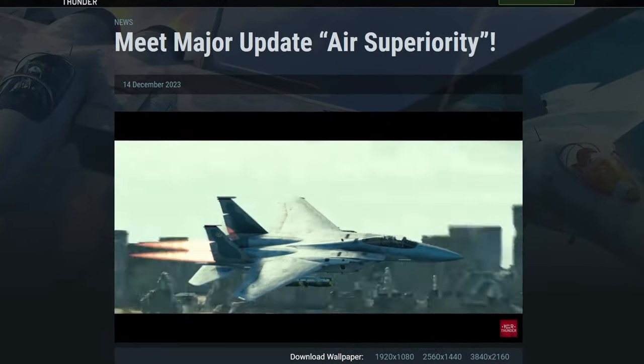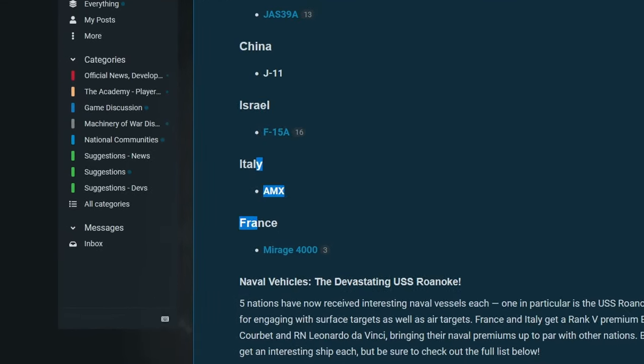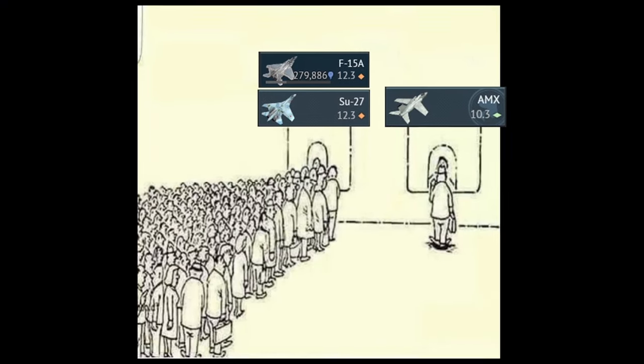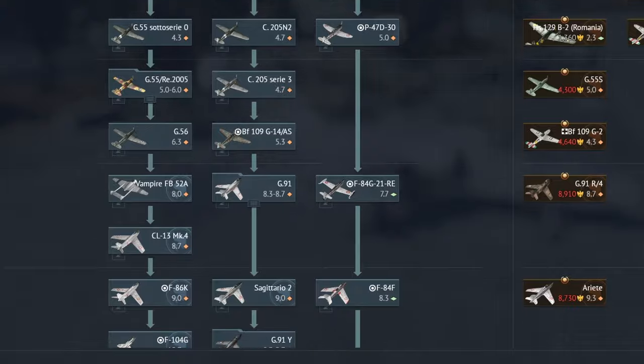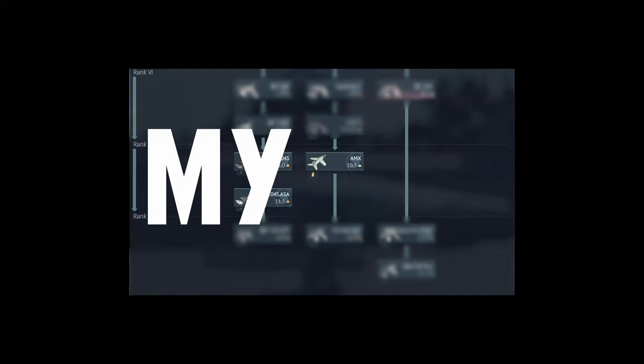The Thunder update Air Superiority introduced some boring aircraft like the Su-15 and F-27, but hidden deep in the patch notes is a plane that went unnoticed — the plane that the Italian air tree desperately needed, and a rank 7 plane that's not an F-104 variant.